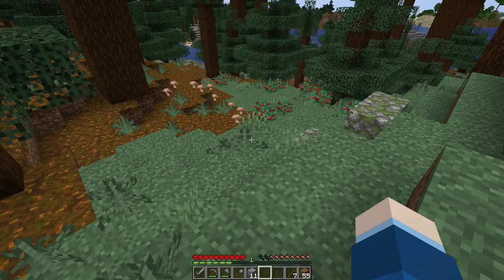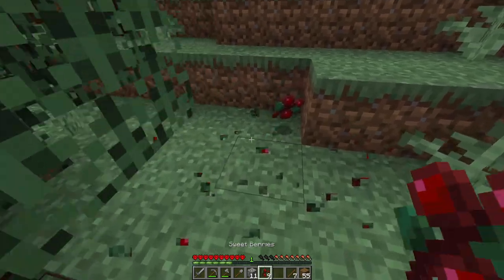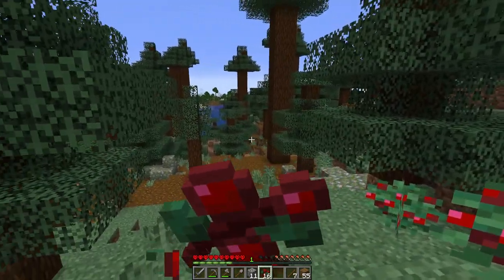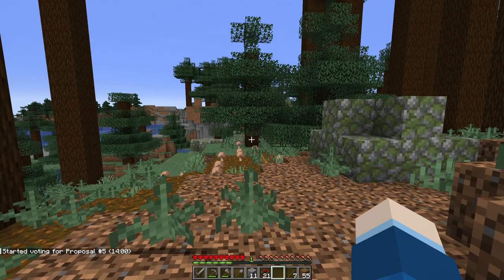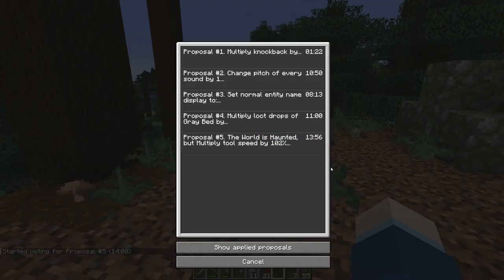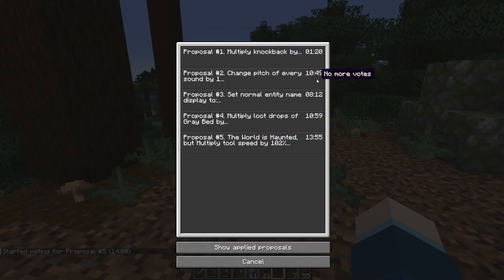I've found some berries at long last — I'm not gonna starve to death after all. New vote: 'The world is haunted, but multiply tool speed by 102%' or 'do nothing.' The world is haunted and tool speed is buffed — let's go with that. I don't really know what it's gonna mean when the world is haunted. Like, is it just gonna start spawning more skeletons or something? We'll see. Oh, we have an ocean ruin here with a chest.